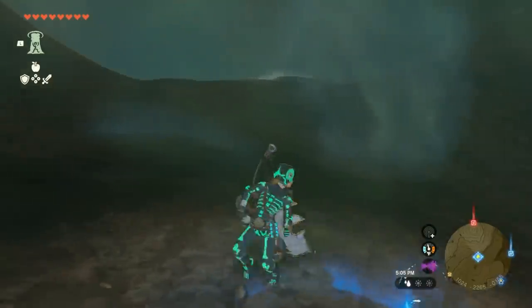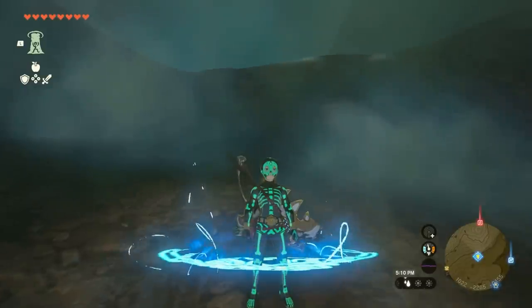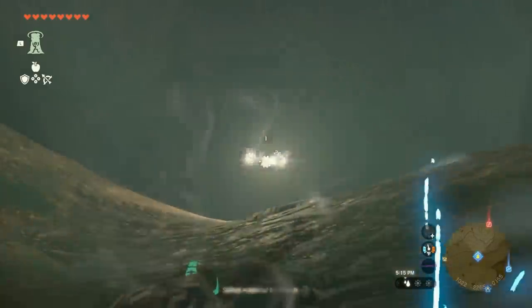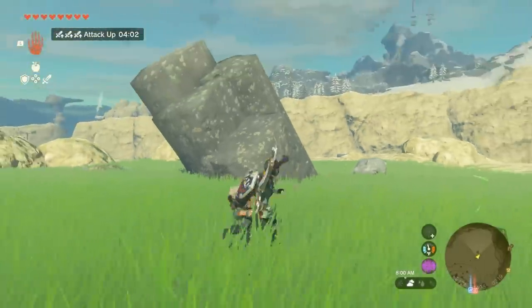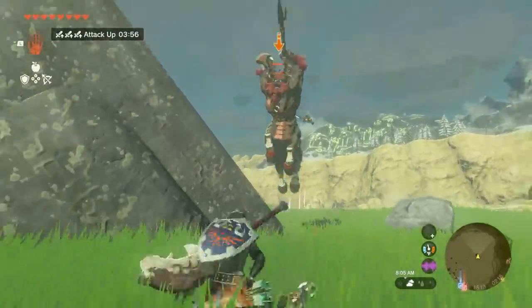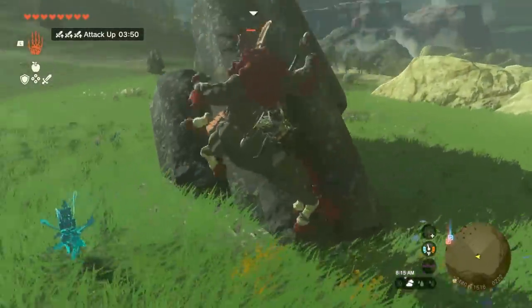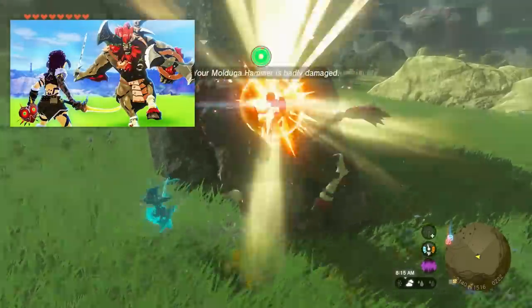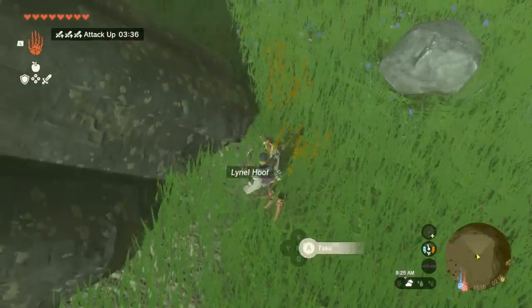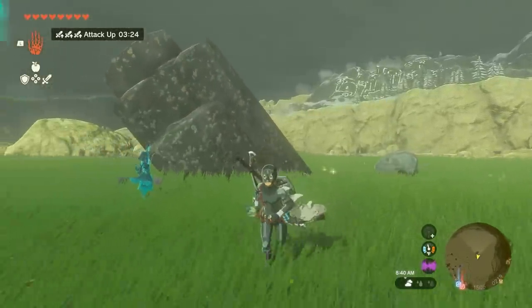Once you have those coordinates marked, there's one more thing needed to pull off this glitch: a multi-shot bow. To get one, all you have to do is fight any Lynel in the game — really, it's that simple. All Lynels can drop three-shot multi-bows, which is what we need for this duplication glitch. If you want all the Lynel locations, I have an entire video showing every spot. Kill a Lynel, take the multi-shot bow off of it, and then head over to Eldin Mountain.